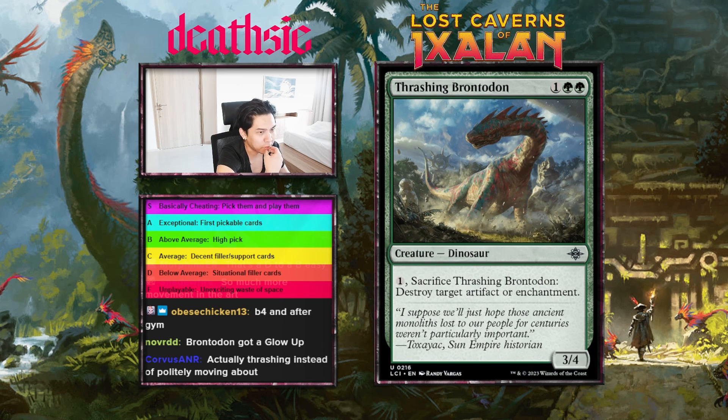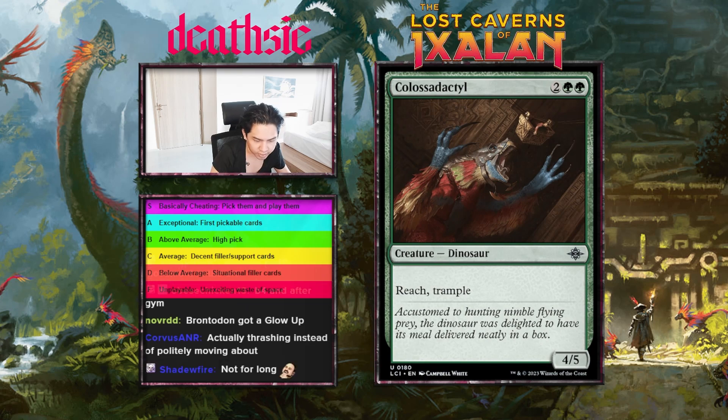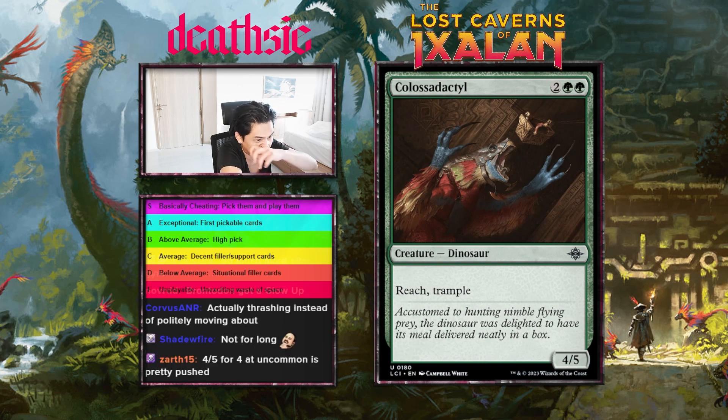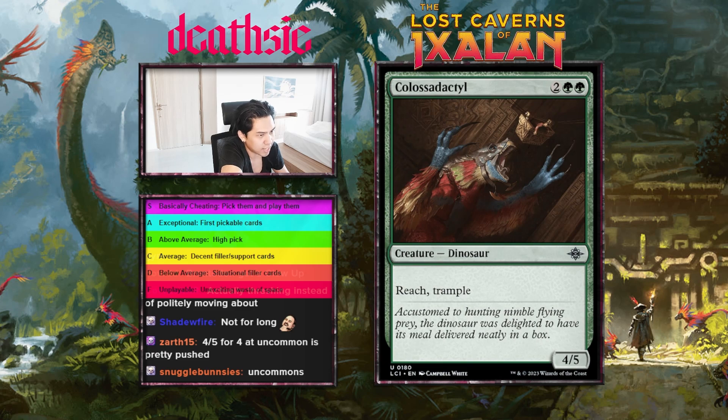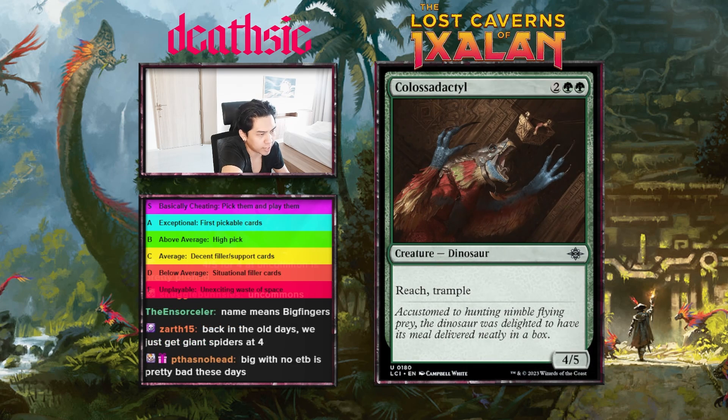Next card: Colossodactyl — four mana 4/5 reach trample. I'm a simple man: I see four mana, 4/5, reach, trample — I'm in. Just give this card an A-minus. Green needs to be pushed these days. Green needs stats. Everything else is outstanding and green is starting to look small. Blue has giant flying vigilant fairies and green is just not really sizing up. It could honestly be bigger — four mana 4/5 feels a little small but it's good enough to not need an enters-the-battlefield ability.